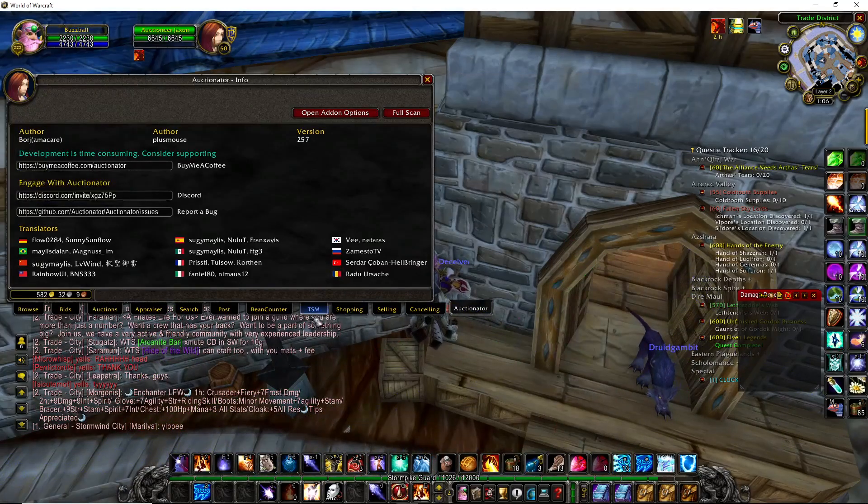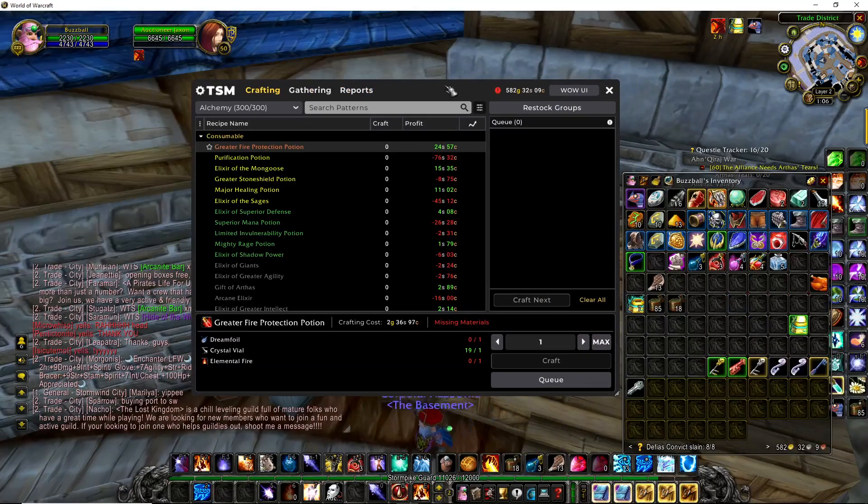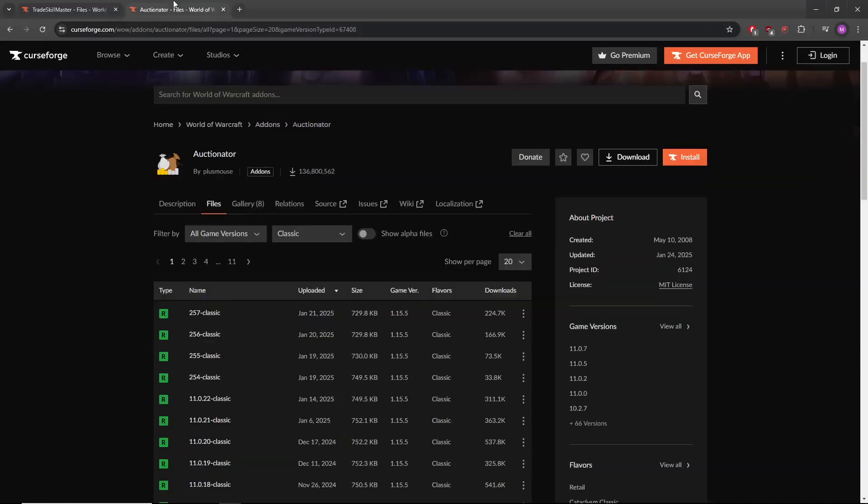We also need to modify some settings in TSM for this all to work correctly. I can guarantee you're an intelligent adult and can figure out how to install both of these add-ons. Get TradeSkillMaster in addition to Auctionator, and verify that you're getting the vanilla version.